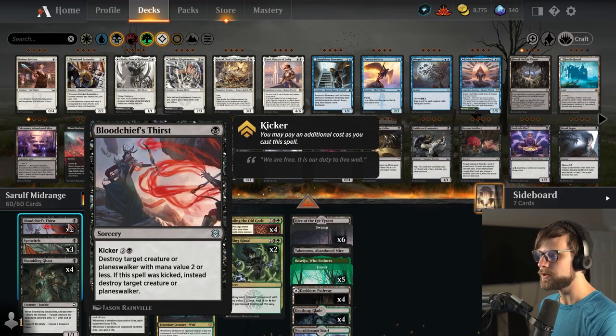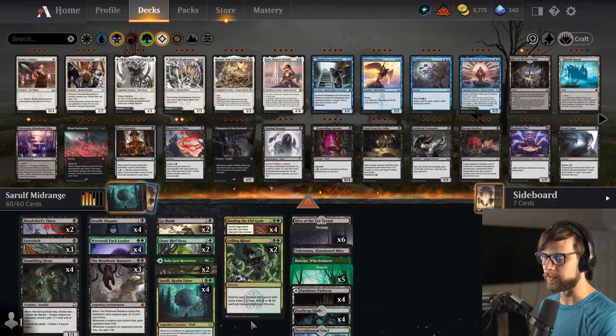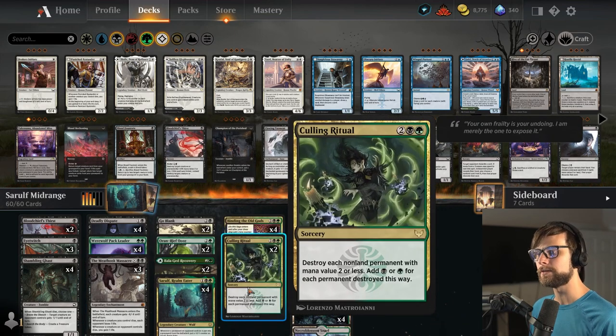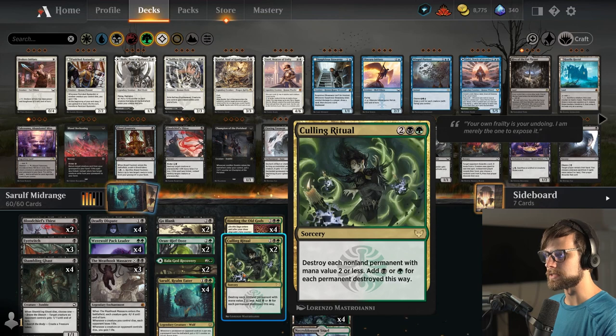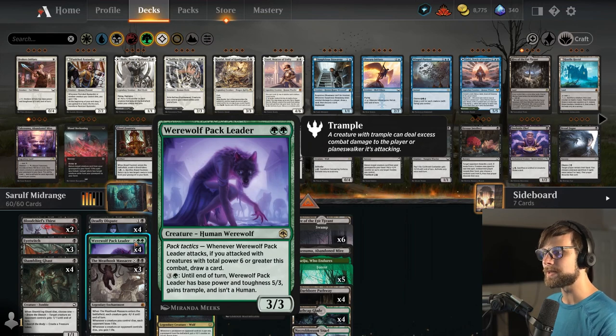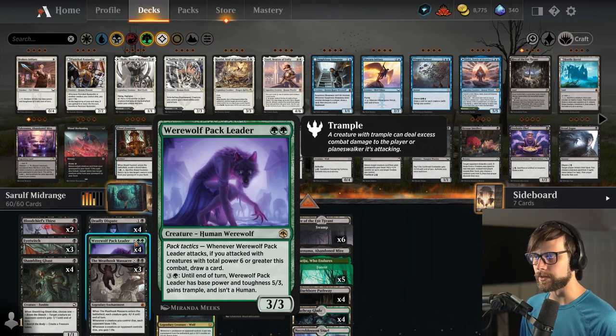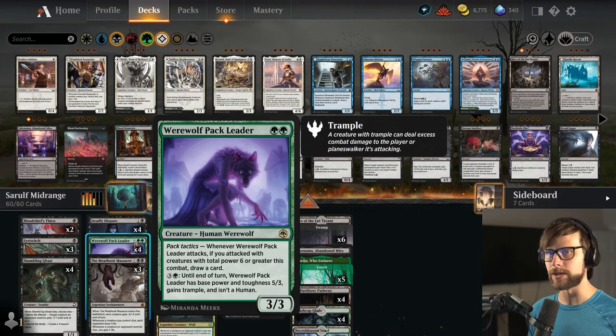We do have two Blood Chief's Thirst as well, three Meat Hook Massacres to be able to sweep, and then two Culling Rituals in case we find ourselves against an Enchantments list, Naya Runes list, something along those lines. This also just really helps ramp us which is great. Some cards I'm questioning as we're going through this because I do kind of want to test some things out. You'll see some oddities with this deck but I just wanted to try this out.